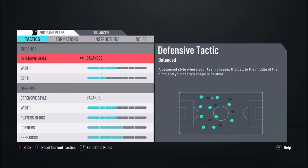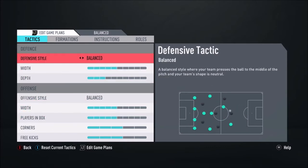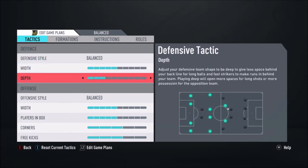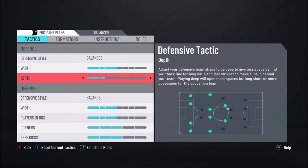Pretty much every single one of these is balanced for now until there's a patch that changes things out. This is kind of the most default Custom Tactics I'd go with on this sort of squad. The only difference you might notice from other videos is players in the box, but we'll get to that in a sec. For the Defense, I'd have it on balanced. Width — I don't like to play around with width too much, so I keep that pretty much on five most of the time. The Depth I have on three.